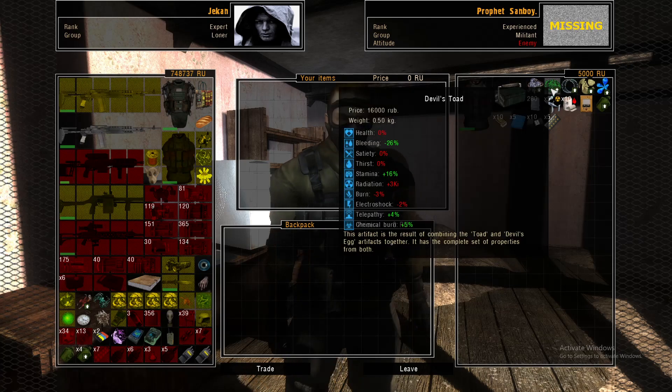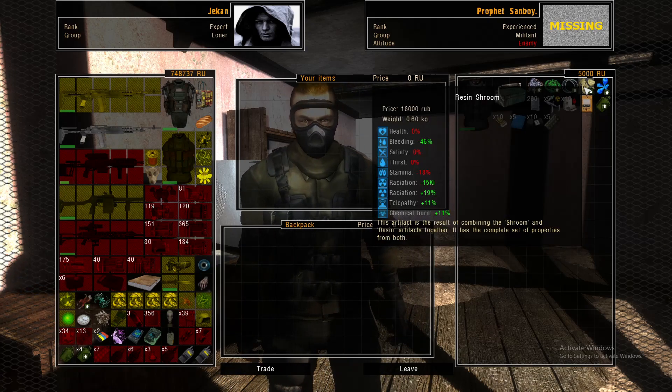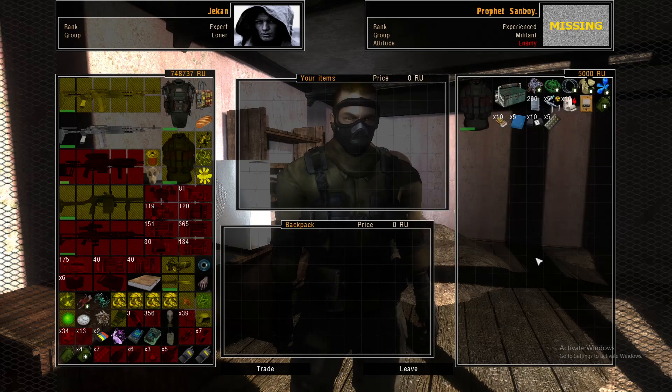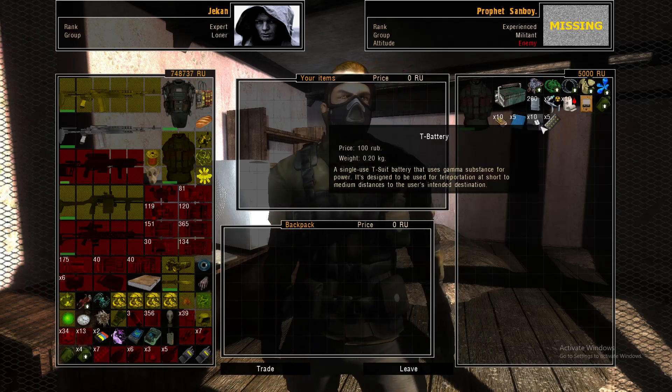So here's the rest. You have the Devil's Toad. You have the Crystal Ring. You have the Resin Shroom. And you have the Adder Tear. All pretty good artifacts. You also have a bunch of miscellaneous items, like a bunch of batteries and a bunch of T batteries. Very cool.